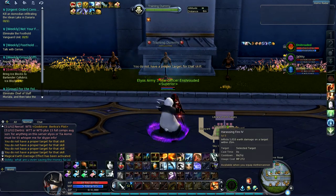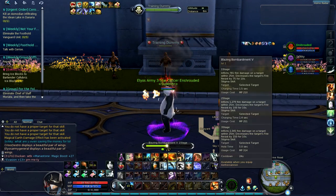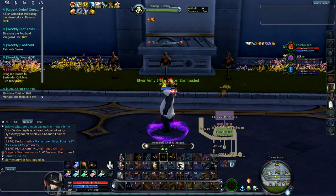Chain Juggernaut Cannon, Snow Shell, Harassing Fire. Then you're going to want to use Incendiary Shell — charge it up all the way, or charge it up to the first one, whatever, it doesn't matter. Then Blaze Bombardment — you're going to want to charge that up all the way.